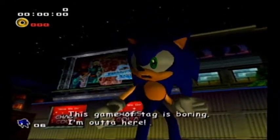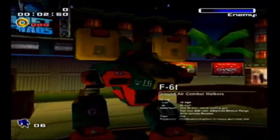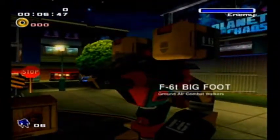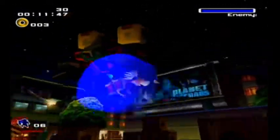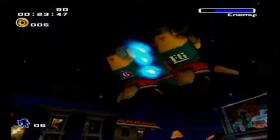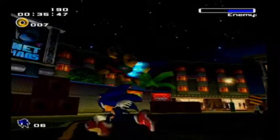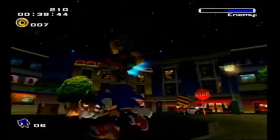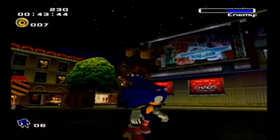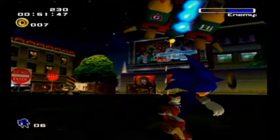I forgot about this. First boss: Fighter 6T Bigfoot. He's one of the military members chasing us for some unknown reason. Right now he'll just fly around the stage and try to shoot us with his machine gun. If we're well-positioned, we can hit him with a homing attack. Try not to pick up all the rings at once, just in case he hits you. We've already hit him twice. Now we're going to have to wait for him to land before we can actually get a hit on him.